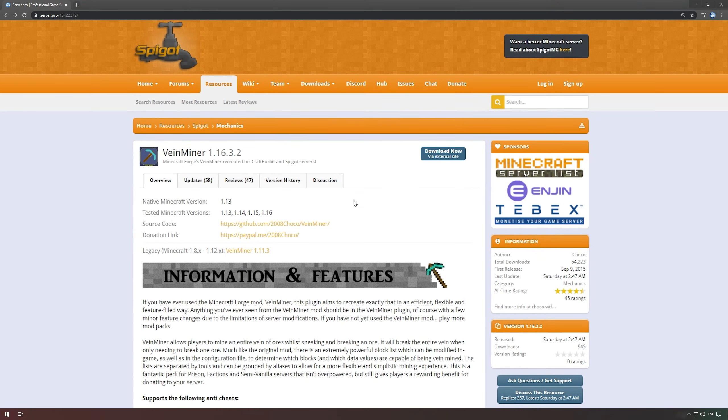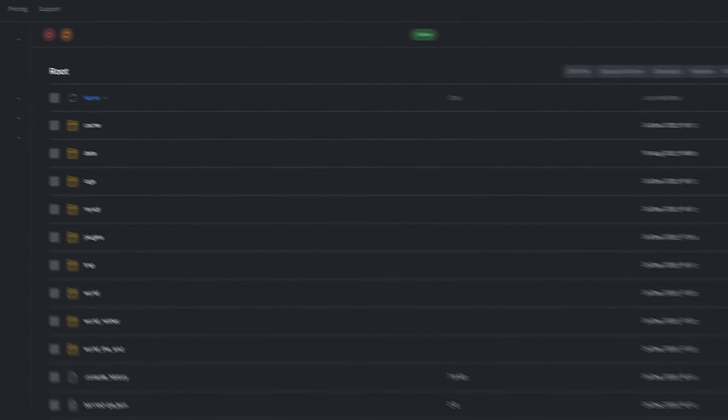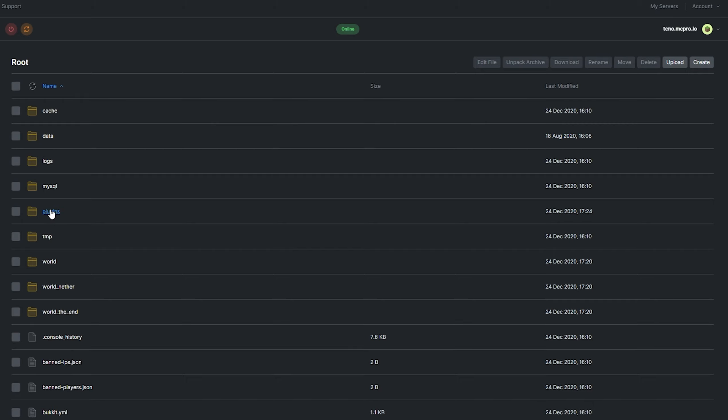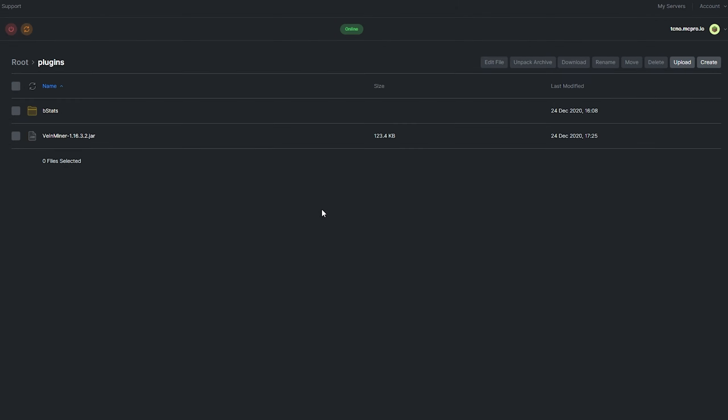To install a plugin, head over to the VayneMiner plugin page, click Download via External Site, and then click VayneMiner.jar at the bottom of this page. Simply click Keep if prompted, then head across to the Files section on your ServoPro dashboard. Open the Plugins folder, click Upload, select the jar file we just downloaded, and then click Upload. After the upload is complete, simply restart the server to get the plugin working.